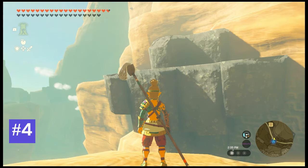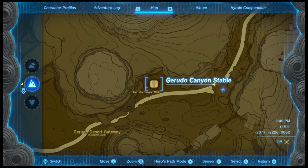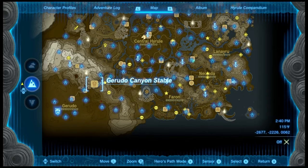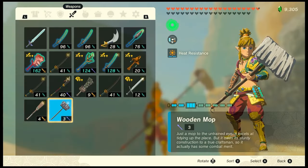Number 4: Wooden Mop. I found this one at Gerudo Canyon Stable. As we can see, it's more of a cleaning tool than a weapon. It has a base damage of 3 and a durability of 8.